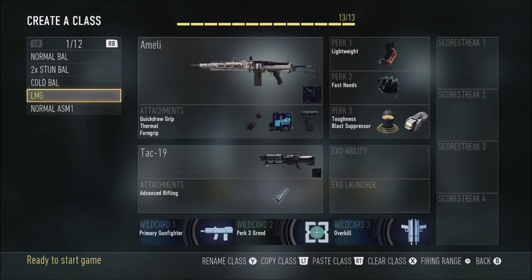Next thing — melee. This is probably one of my favorite classes to use. I know it's a little bit of a cheap class because it's melee with overkill and a shotgun, but anytime I'm playing on maps like Biolab where people really snipe, the LMG is really good because it kills so quickly. I have quick draw, grip, and thermal on it, then overkill Attack 19 with advanced rifling. I have lightweight, fast hands, toughness, and blast suppressor. Sometimes you can take off lightweight to put on a grenade or trophy system, but I like lightweight for when I switch to the shotgun.